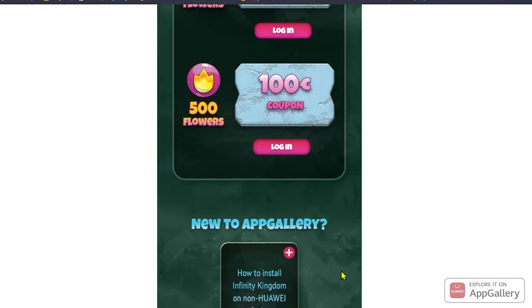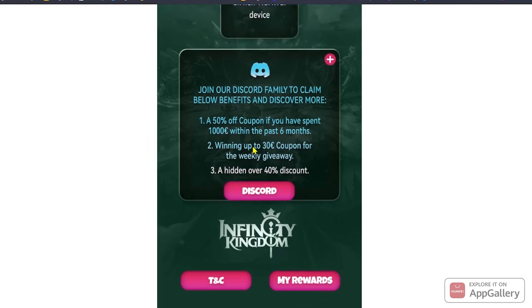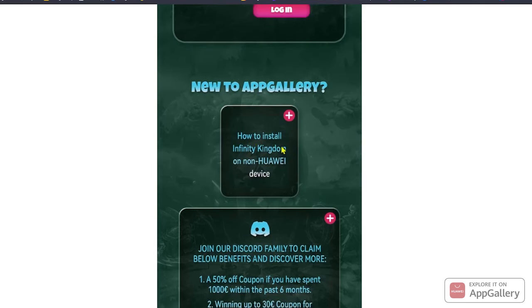If you have any questions, don't hesitate to check the terms and conditions or the Discord channel — I will leave a link, or you can click on the icon here and it will link you to Discord. If you don't know how to install Huawei App Gallery on non-Huawei devices, you can check the tutorial from here, and then we'll go back to our game.